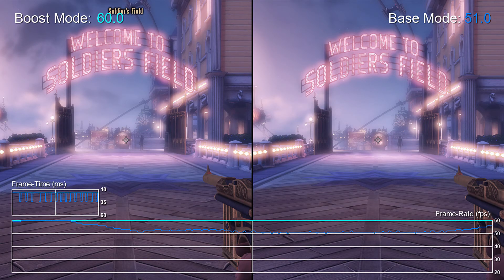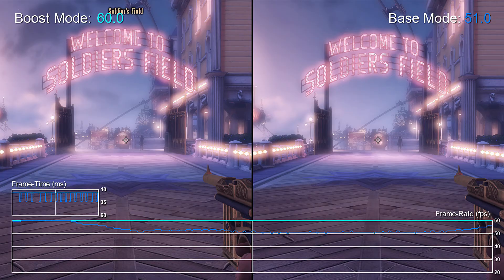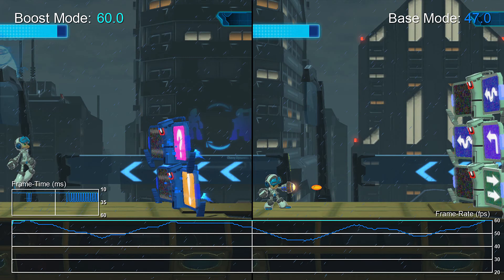Bioshock Infinite on the PS4 runs at 51 FPS, and with Boost Mode it hits 60 FPS — a 15% increase. Killzone Shadow Fall on the PS4 is 35 FPS, and Boost Mode brings it to 40 FPS, which is a 12.5% increase. Mighty No. 9 on the PS4 runs at 47 FPS, and with Boost Mode it reaches 60 FPS, giving a 22% increase in performance.